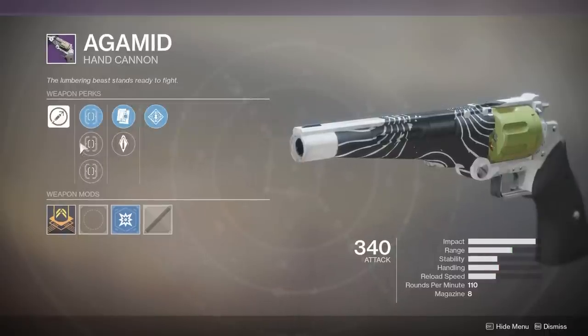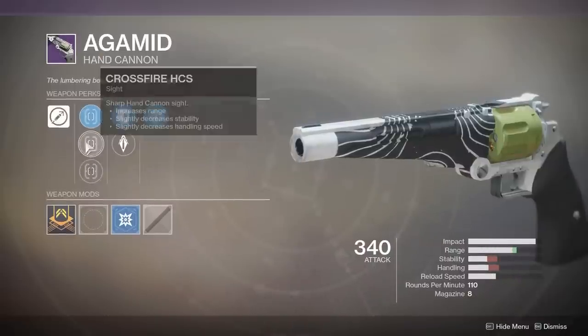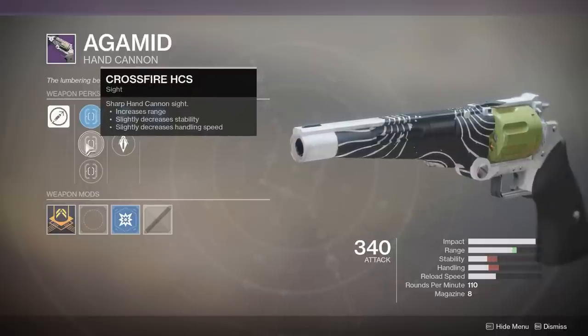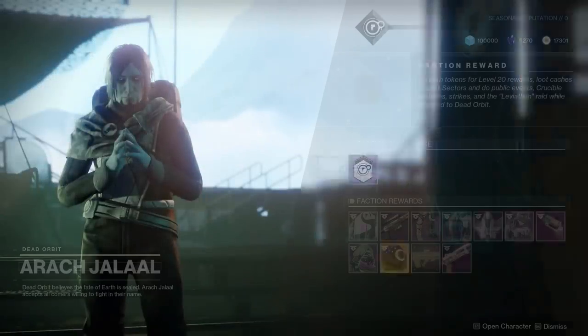Then it has regular Crossfire and Hitmark or Steady Hand. Personally, I like Steady Hand over the other two because of the stability and handling, but you might want the increased range. Crossfire HCS gives you the most range — might be a good thing to go with, since stability and handling aren't going to be that big of an issue on 110s anyway. So, kind of personal preference there.